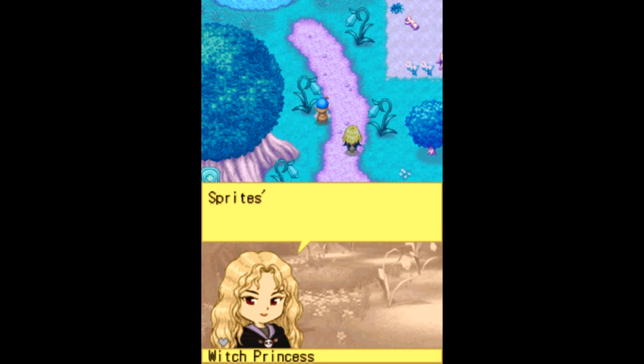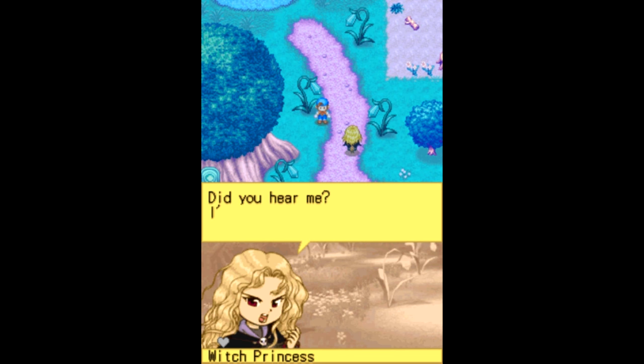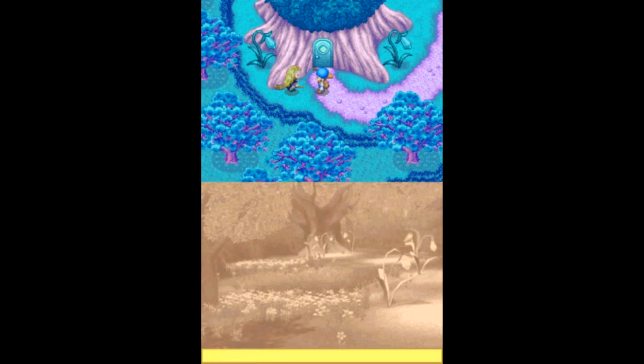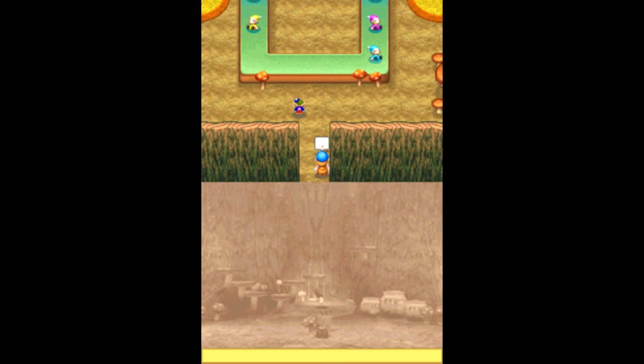'Oh, I almost forgot — stop by the Harvest Sprite's house on the way home.' I'm telling you to go to the Harvest Sprite's house — it's like right there. 'Don't you want to start your adventure? You see this tree here? This tree is the Harvest Sprite house, so go in there.' She's done with my stuff — she's like done with me.